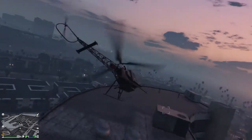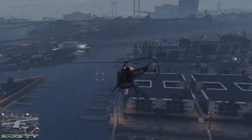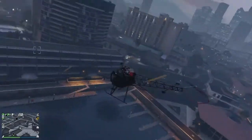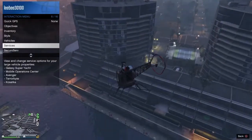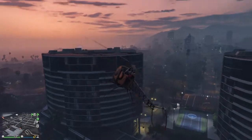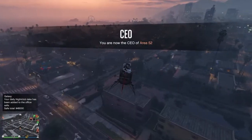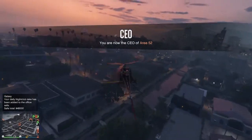For this method we are going to use a bunch of different ways. The first thing is to make sure you have a nightclub and make sure you have the 5 best businesses assigned to it. I'm going to go to my nightclub right now and show you what you need to do.